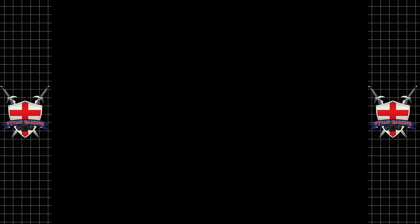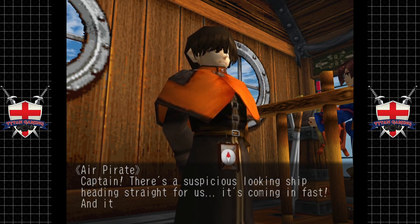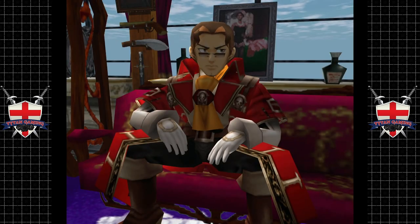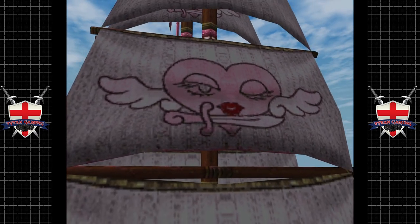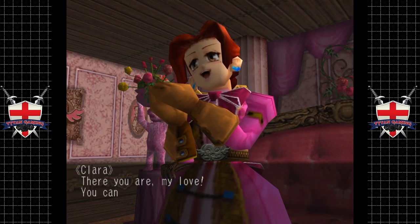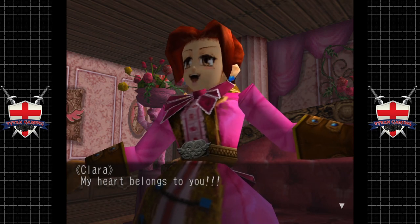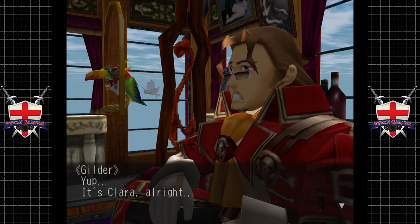There might be some more stuff we can get here but we'll come back later. Suddenly the captain reports: 'There's a suspicious looking ship heading straight for us. It's coming in fast and it's pink.' Uh-oh, we know that ship. It's Clara - 'There you are, my love! You can't play hard to get forever. My heart belongs to you.' Yeah, it's Clara alright.